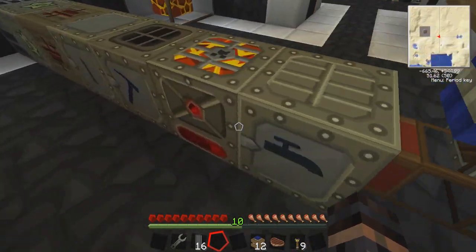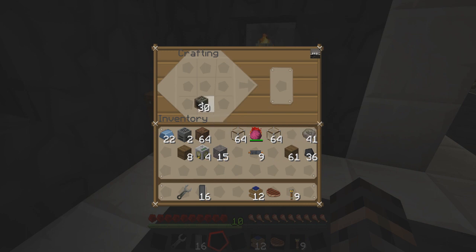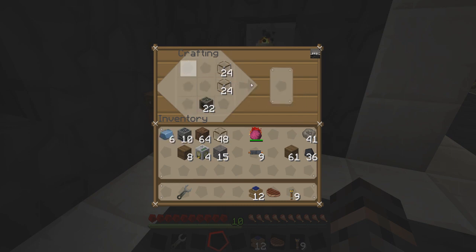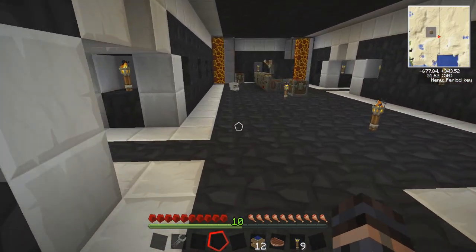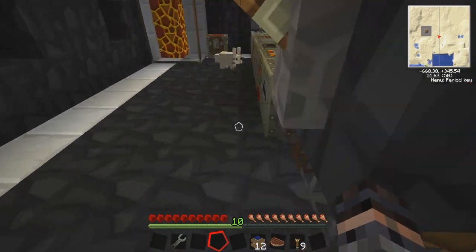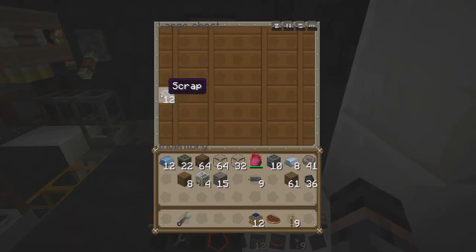We're gonna need a lot of this. I might as well show you how to make geothermal generators — I forgot I wasn't showing you guys earlier. What you need to do is this, and we're gonna need more cells as well. There you go, that's how you make geothermal generators, ladies and gentlemen. We're gonna need more cells — oh, that's nice, it doesn't help us, but it's nice. We may be out of tin. I just ran myself completely out of tin.